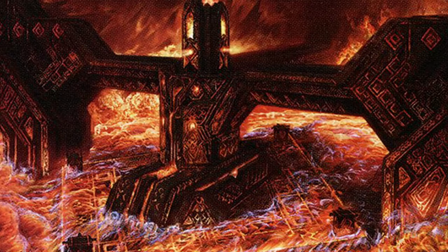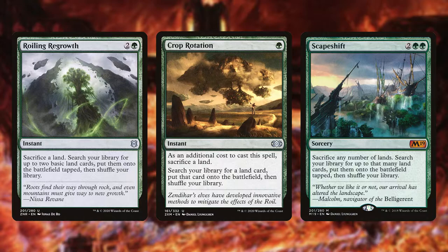We also want to have some interaction with our graveyard and lands. There are some ramp spells that will do this for us — cards like Roiling Regrowth, Crop Rotation, Scapeshift. They can ramp us, get specific lands we need for certain situations, and all the while get us land drops and lands in our graveyard.